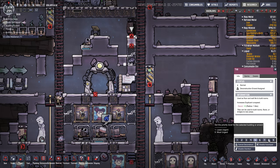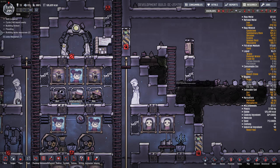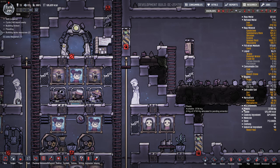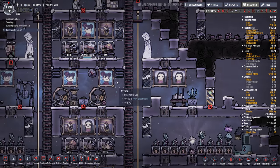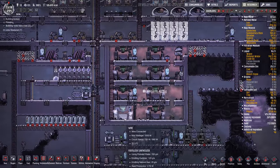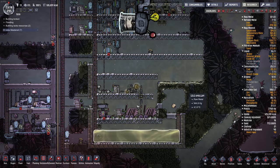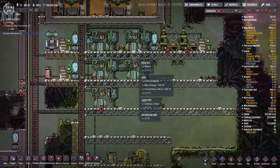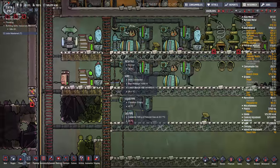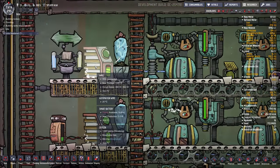We can get rid of this tile now. And now that we have some plastic, we can build a proper hatch farm. I've kind of carved all this out, extended the natural gas power. And I'm using smart batteries now — I've never really used smart batteries before, but they are freaking awesome, I'm really loving them.